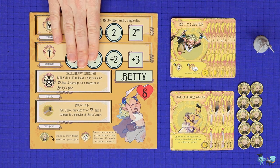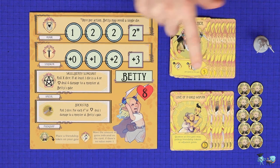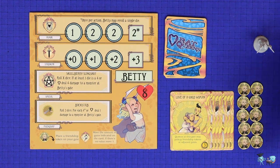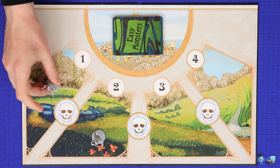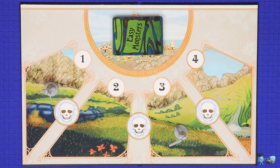Each player chooses one of the Queens and takes that Queen's board and all of its components, including a mini, some friendship tokens showing that Queen's picture, and all of that Queen's cards. These are split into two stacks: starter cards showing an S, which are shuffled and placed face down, and upgrade cards which show a coin cost in the bottom right corner and are kept face up off to the side. Place each of the Queen minis onto a different one of the four gates on the Palisade map. In the two-player game, do not place one on gate four.